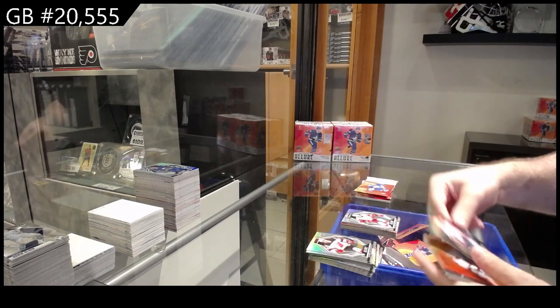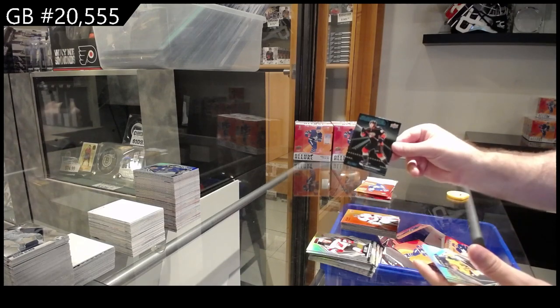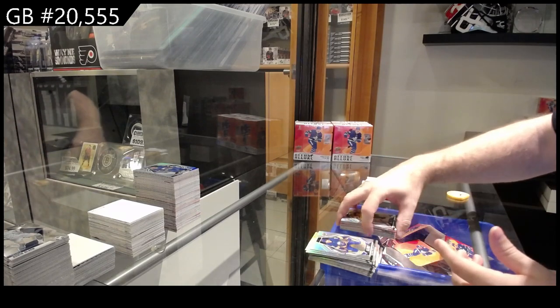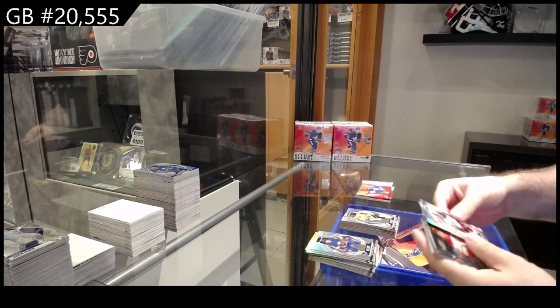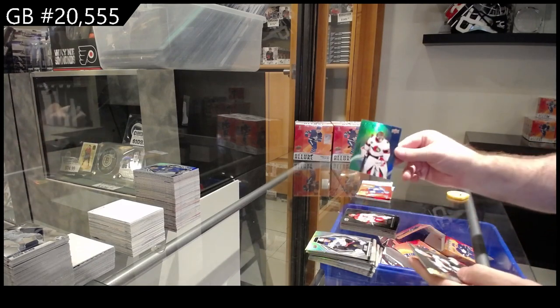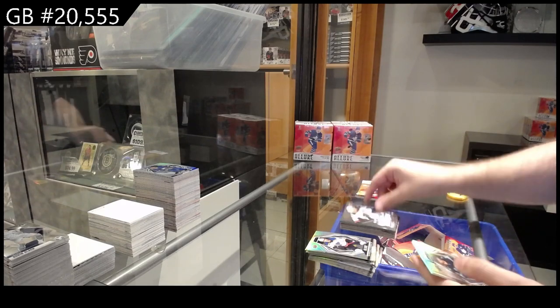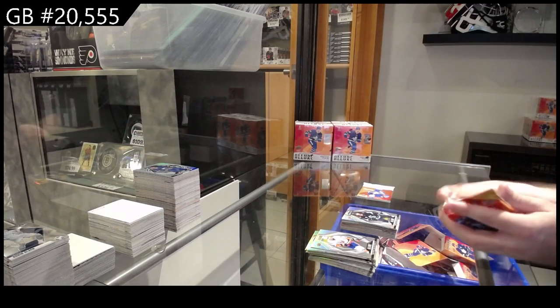Black rainbow of Kuznetsov for the Caps, color flow of Sogard for the Sens, runaways of Perot for the Ducks, and a rookie of Corzak for Vegas. Black rainbow of Markstrom for the Calgary Flames, Sogard color flow for Ottawa, iced out of Boldy for Minnesota, and a rookie for Seattle of Matty Buneers.